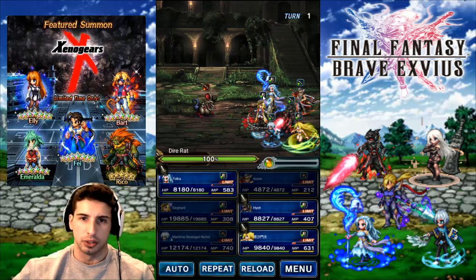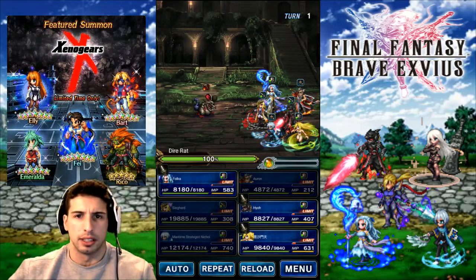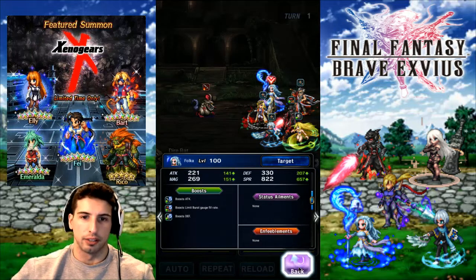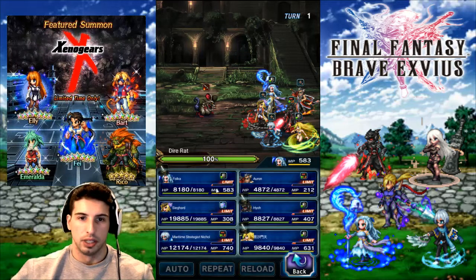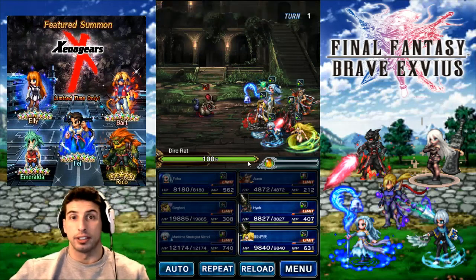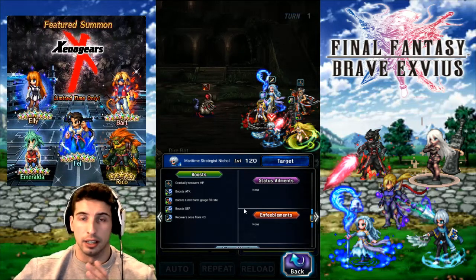The only difference is on JP, when you see that icon over the character it has the number on it, but that's not a big deal. What you have to do is just click on your character. Clicking on Folka — there you go. Let's go cast some Re-Raise on the party: Re-Raise on her and Re-Raise on Nicole.